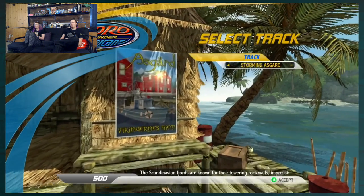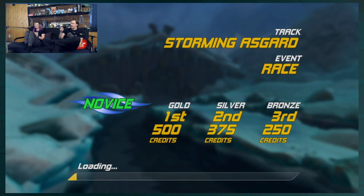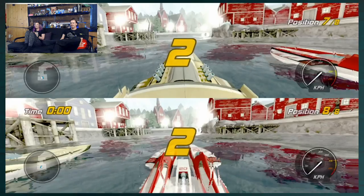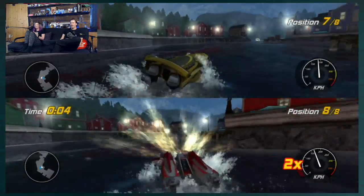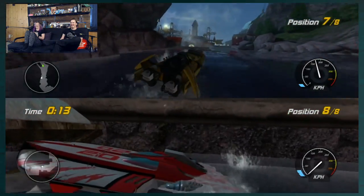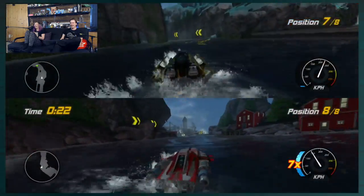Look at those names — Banjo Bill, Achievement. I don't know, I'm not gonna be the duck. Duck had its day. I'm gonna be the other yellow thing — I'll be Vector. Can you change the track? We got Storming Asgard — that's a dope metal band name. I hope there's a rainbow bridge in here. There's not like a Bifrost we can cross. Oh, this is like Norway. Oh, it's storming too.